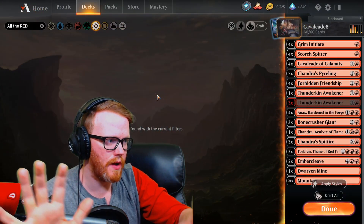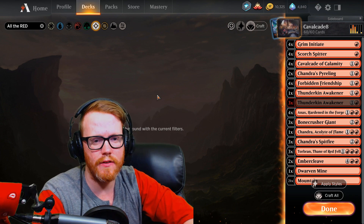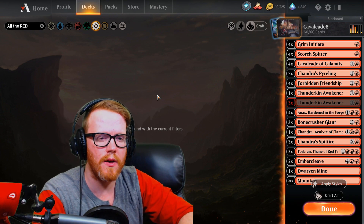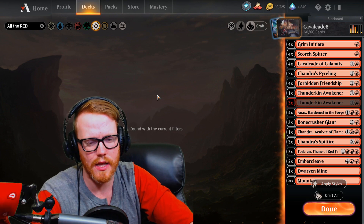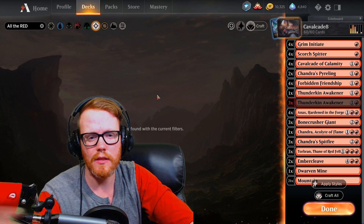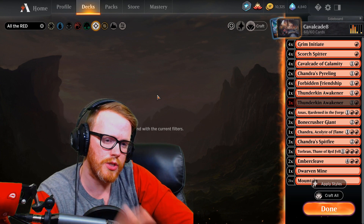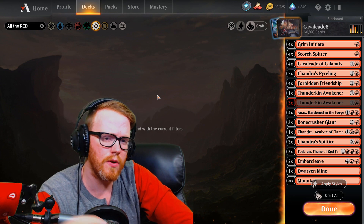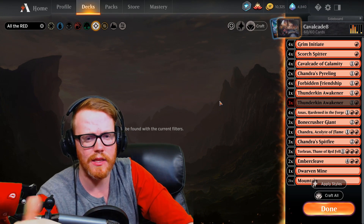Starting it off, we're going into Mono Red — the Cavalcade version. This is the number eight slot out of eight decks that they listed. Nothing has really super changed on Cavalcade; a few cards here or there, but this is the one that's performed very, very well as the top eight entry.